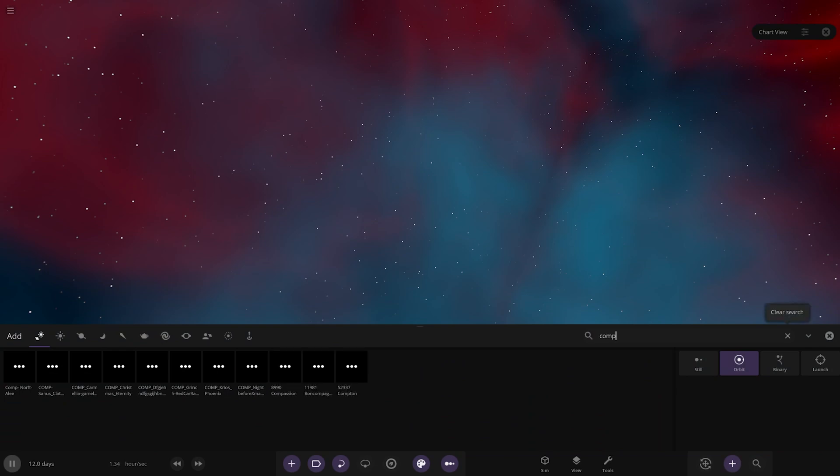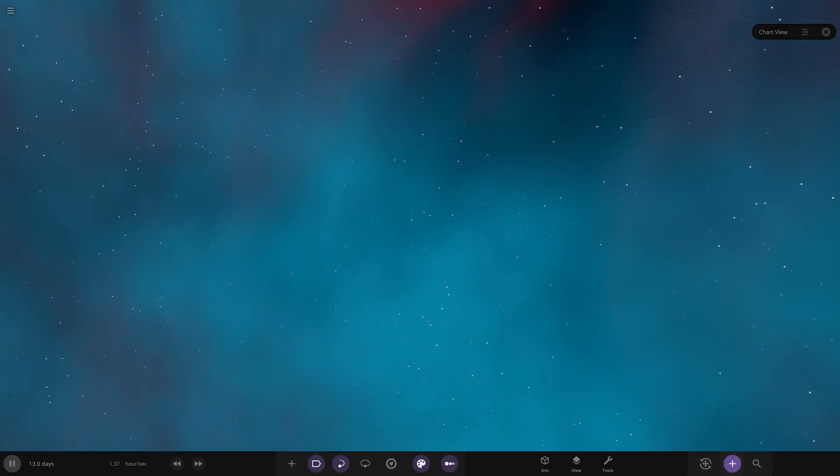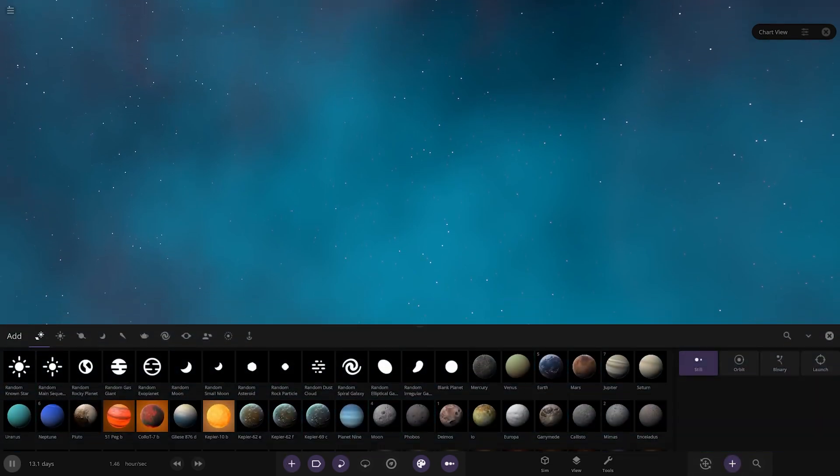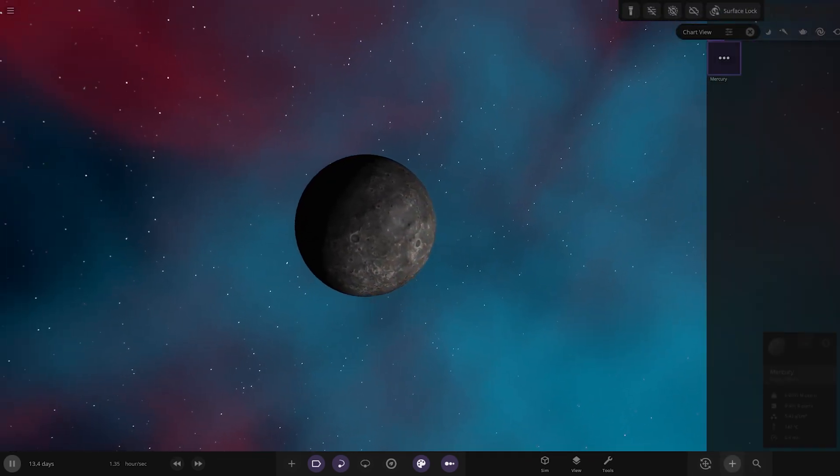We've got eight objects in the lineup, so we're going to kick it off with Ali's object — that's the first one in the line. I'm liking the pictures already. Right, let's see what they have for us. Oh, there we go — there's Mercury. Mercury saved us.